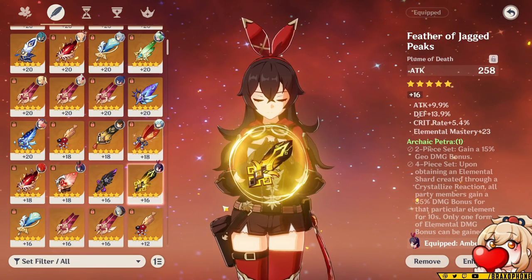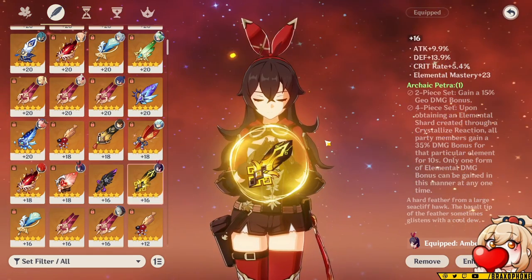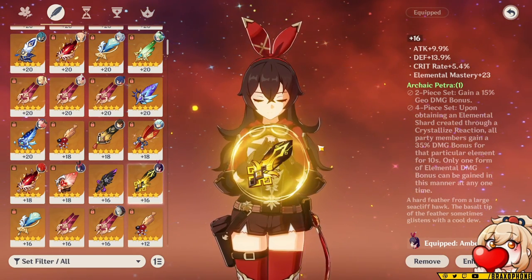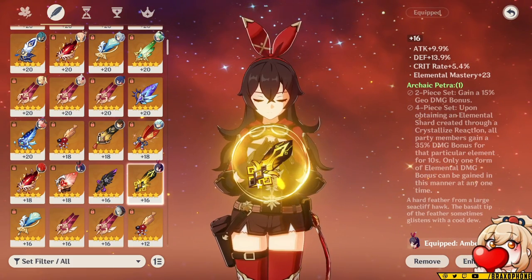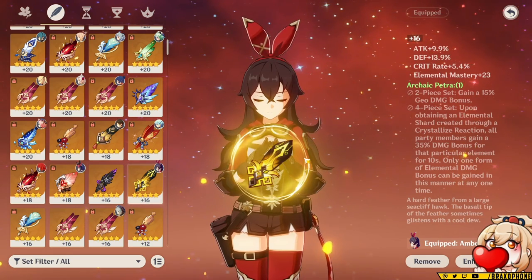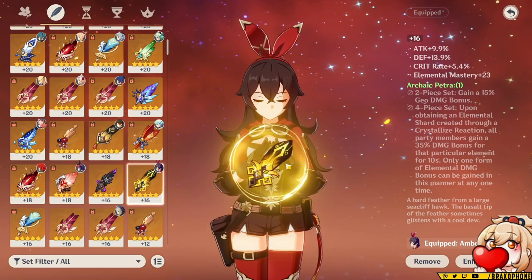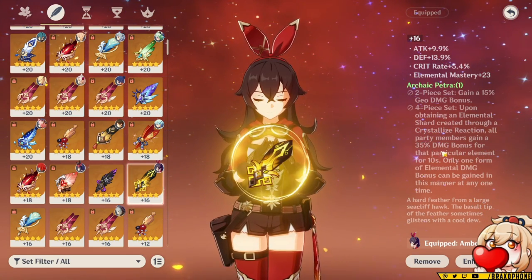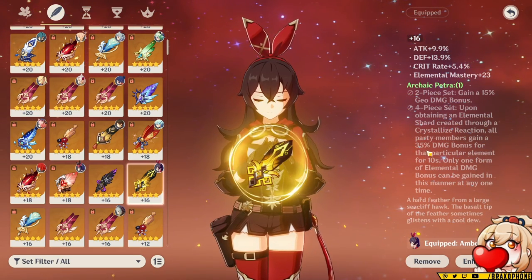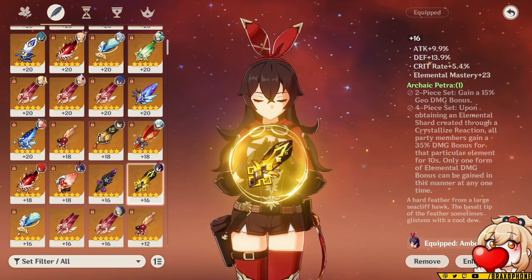If Exile isn't your speed, another solid option is Archaic Petra, especially if you're running either double Geo or triple Geo with one off-field DPS. The four-piece set is essentially a Kazuha-type buff — whenever you pick up a shard of a certain element, it buffs the character of that element. So with four-piece Petra on Goro, whenever you use his elemental burst and he automatically collects one crystallized shard, it will buff the one non-Geo elemental character in your team. For example, running triple Geo with Beidou: picking up the Electro shield shards gives a 35% Electro damage bonus, and Beidou can actually snapshot that on her burst.